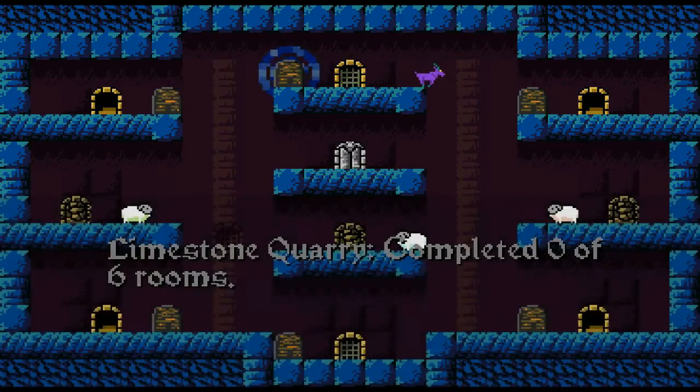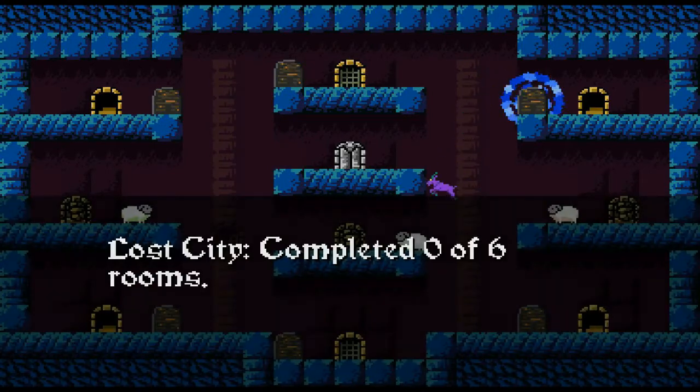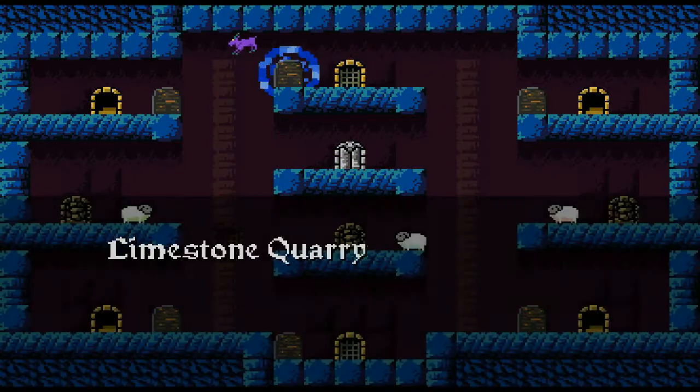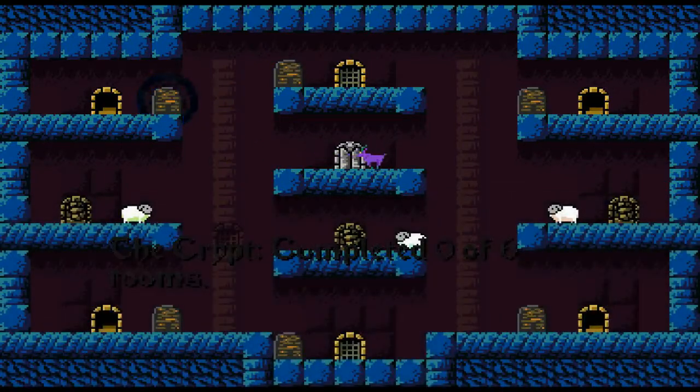The bundle includes Pixel Junk Eden, Noi 2 Love, Devolution, Escape Goat obviously, and then one more — oh, what's that game called? It's the one that is on Kickstarter and it's going to get... why am I doing this to myself? It's the music one that involves colors! Well, I'm going to go put that in the description of this video. I'll see you guys next time.